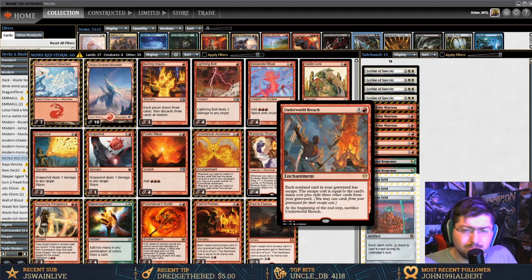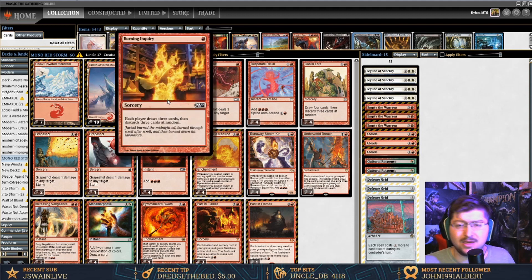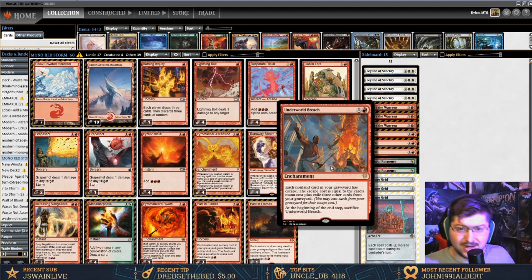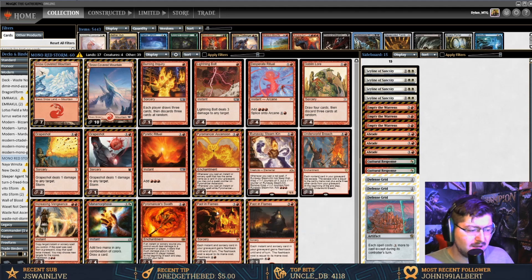The infinite combo involves Underworld Breach, an active Runaway Steam-Kin with two counters on it, and casting Burning Inquiry, which lets us draw three and discard three. Those three cards in the graveyard let us exile them to cast Burning Inquiry again, getting mana from Runaway Steam-Kin. We just keep filtering our hand until we can activate it twice, get some rituals going like Past in Flames, and run it through.